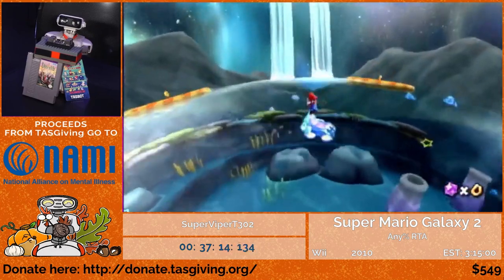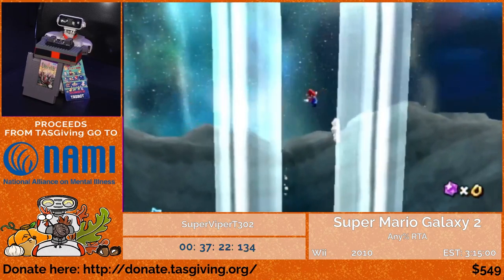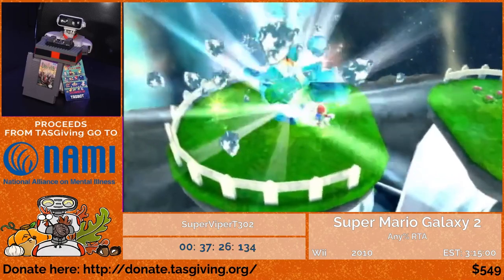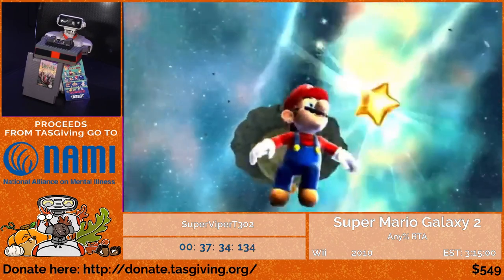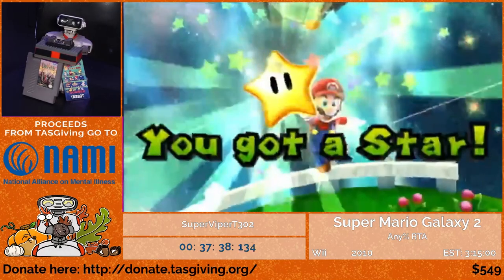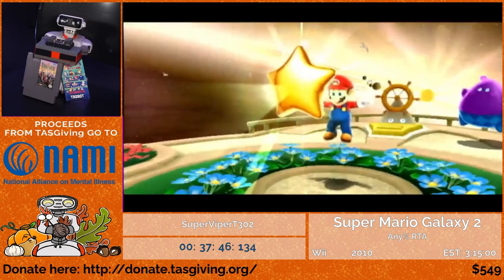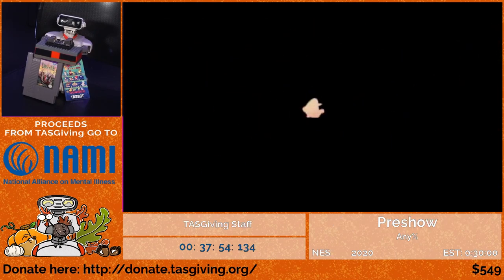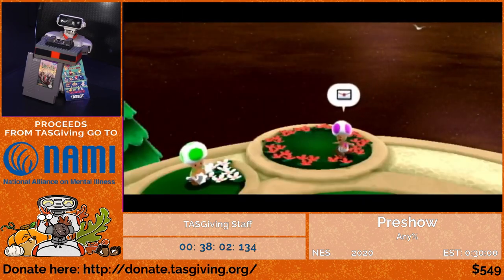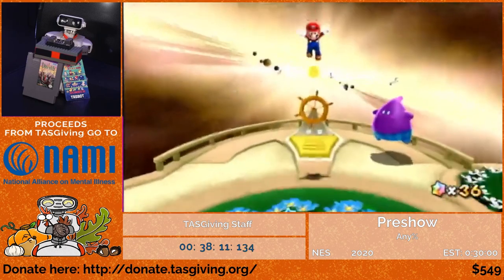I'm hitting the switch to freeze the lake, and because the Hungry Luma is right next to the switch, I'll feed it now. But I'm not taking the Hungry Luma's launch star yet — instead I'll head to the frozen waterfalls, get Cosmic Cove 1, and get the secret star when I re-enter the level. At the star select menus, I sometimes point my Wii remote off-screen to auto-select a star. This is an instance where I have to remember not to do that — accidentally selecting Cosmic Cove 2 would mean I can't reach the Hungry Luma's launch star and would waste a lot of time re-entering the level.